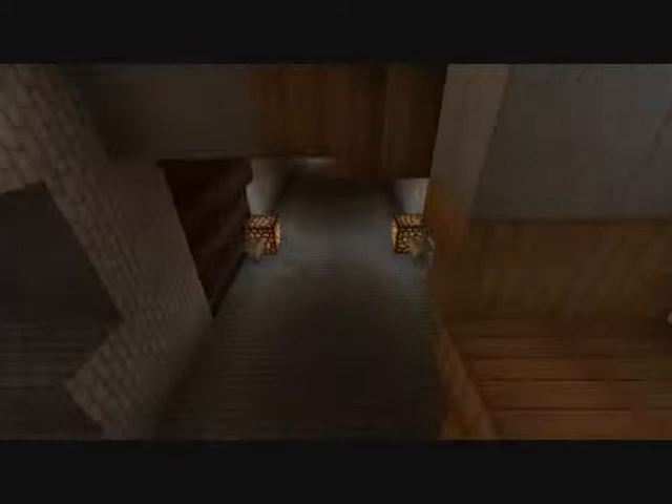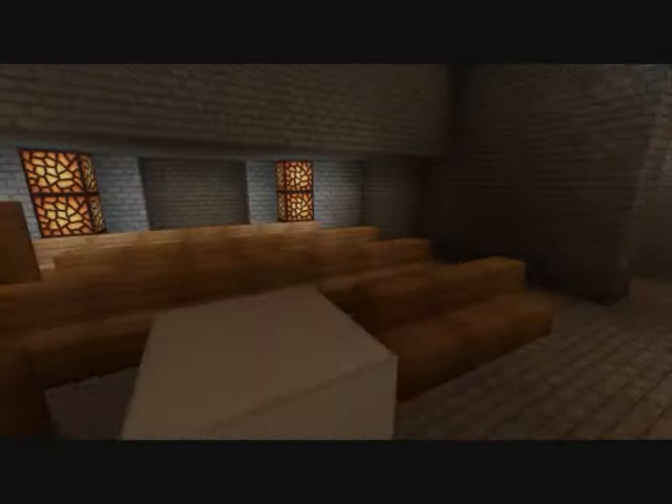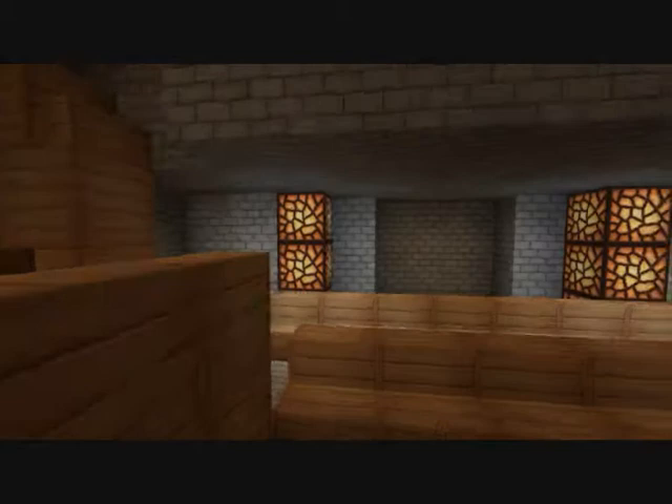We'll go up to the choir seats. The organ console is what the inside of the towers looks like. This is where the director would stand for the choir. As you can see, we have a nice view of the church from up here. Over here is the organ console — not finished, so we still need to put stops on it and other things.